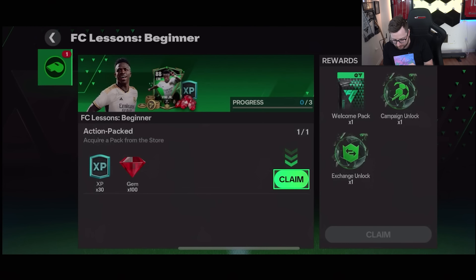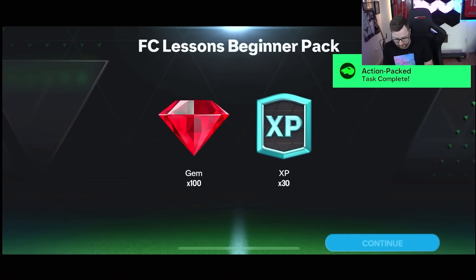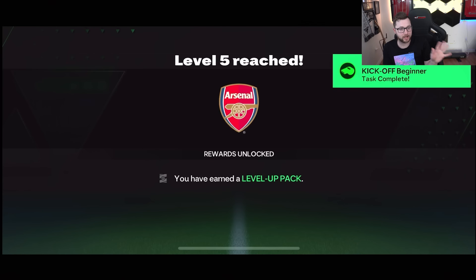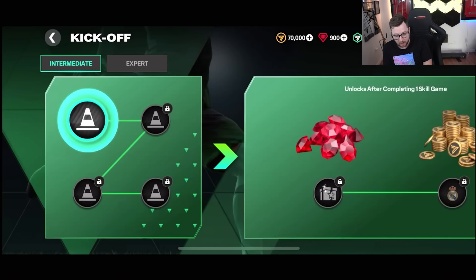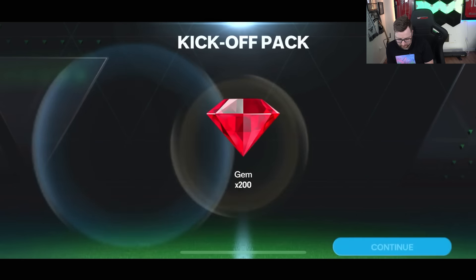We did the quest here, which gets exchanges unlocked and campaign unlocked, along with a welcome pack. I'm not really sure why I didn't get the welcome packs. We completed the beginner kickoff campaign. I feel like this has definitely changed since we started the season ourselves. Once you finish all the intro quests you get the intermediate skill games. You don't get the welcome pack and exchange unlocked until you finish all this — which we obviously need, because of that silver exchange. This gives us 200 gems.